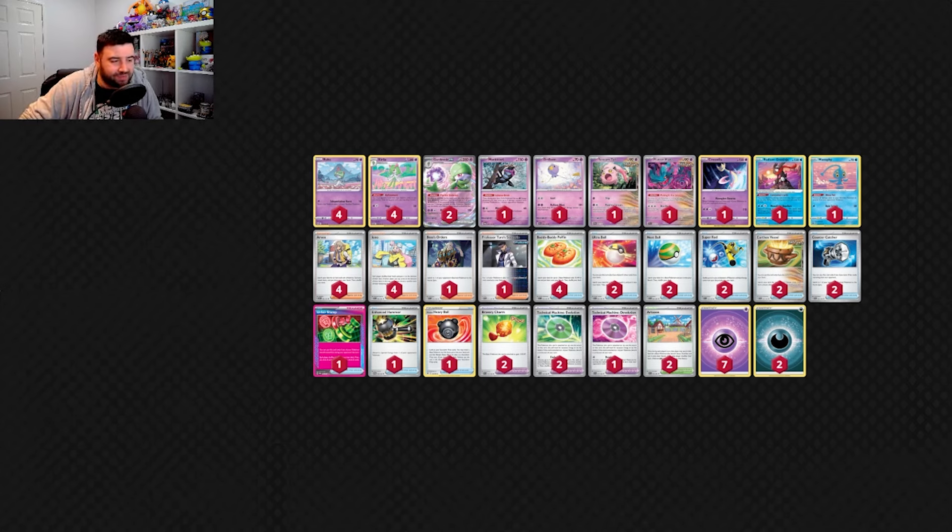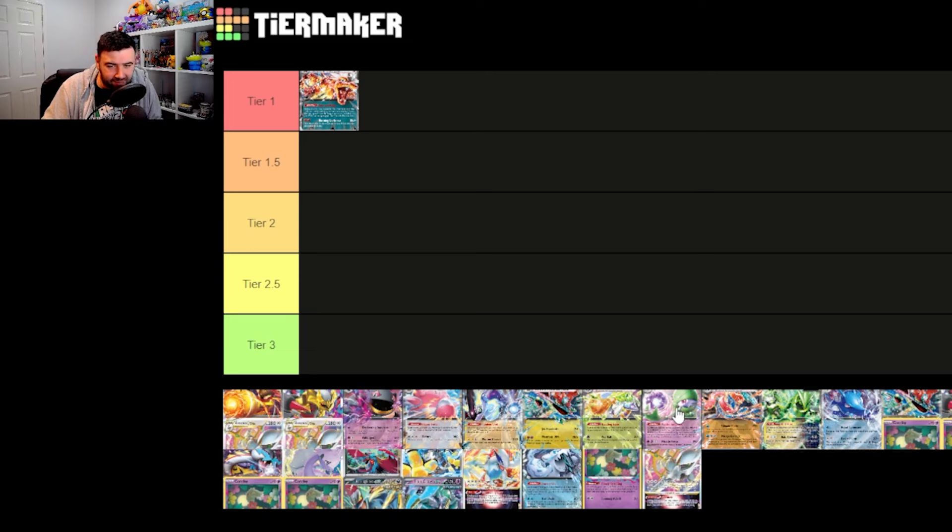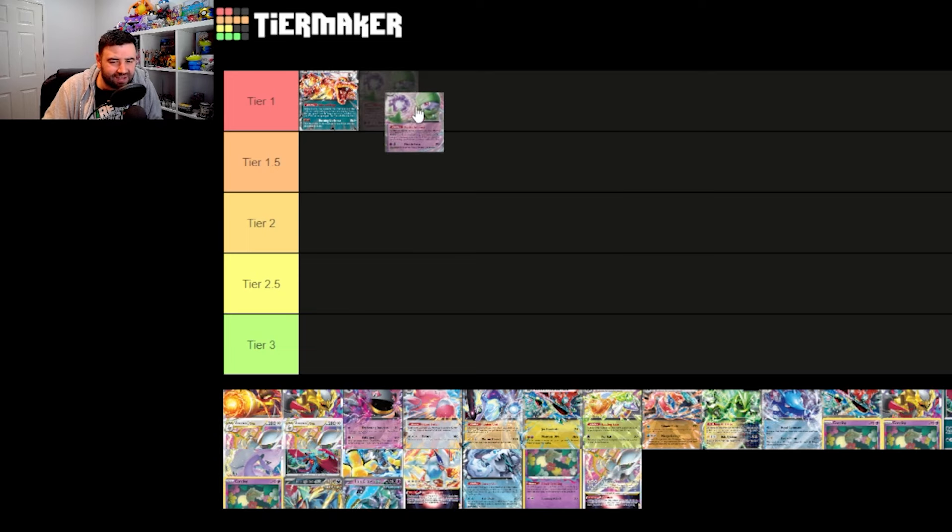We've got the Scream Tail, Fluttermane damage, and Cresselia — a few different ways to spread damage. Potentially we could use Devolution to some effect into stuff like Charizard. Just from playing it, I do think it's going to be one of the best decks still. I think it's going to be better than Charizard — potentially it is, although it's hard to put anything above Charizard. When Charizard is good, it's just crazy what it can do. The Pidgeot line is just finding any card every turn. I'm going to put Gardevoir slightly better than Charizard.